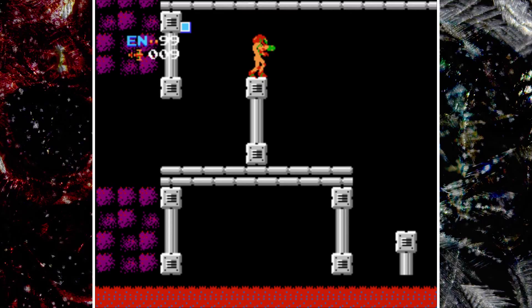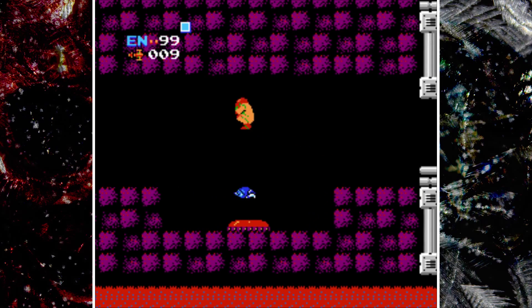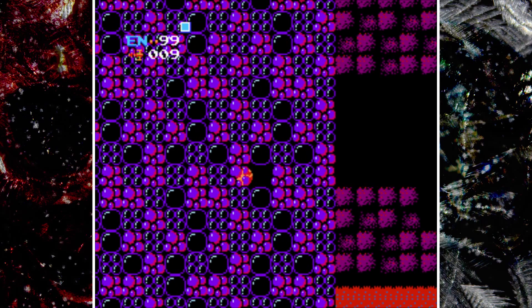Now, sometimes — like when I first played this — I came down to Norfair, got that missile, and then went back up to Brinstar. You can do that, but it's a lot of backtracking, and we're going to backtrack enough to begin with. So we can actually go through the wall — let's go through it.